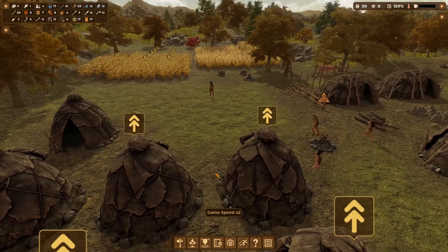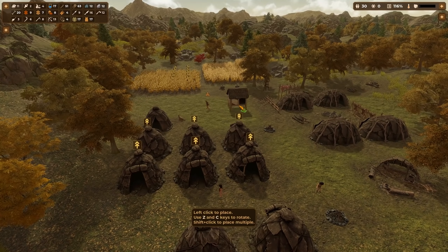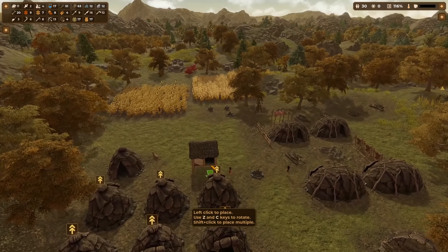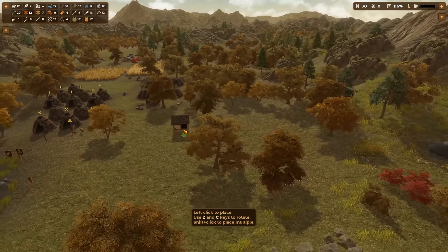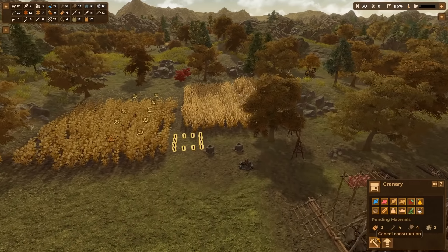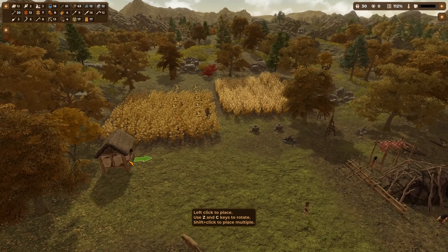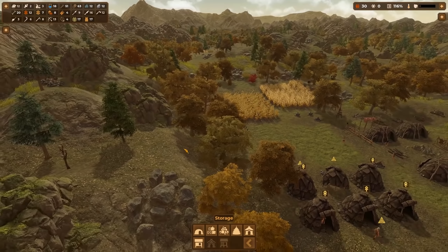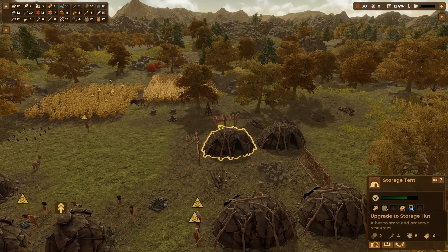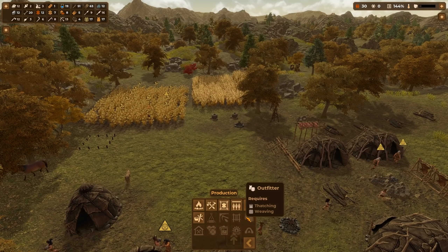With each upgrade click we increase the workload quite a bit. It's autumn now and people need to harvest — I hope they prioritize harvesting over upgrading. We've also unlocked the granary which preserves food. Let's find a nice spot — right behind the fields looks great. We also have an upgraded storage hut now. The outfitter still needs the weaving tech, so we can't do that right away.